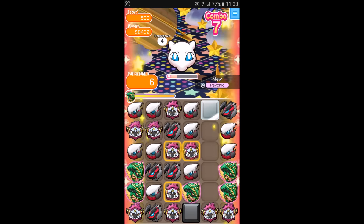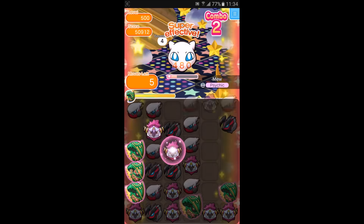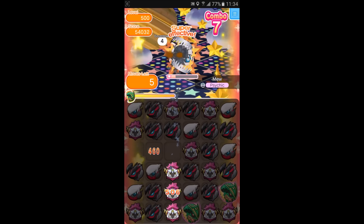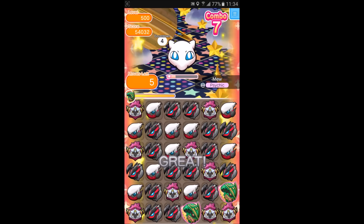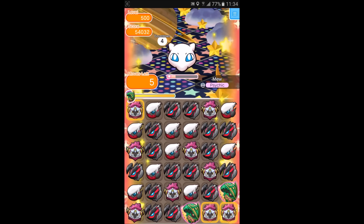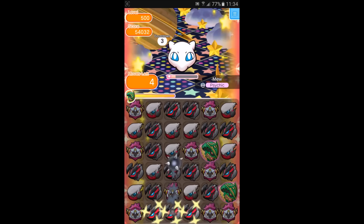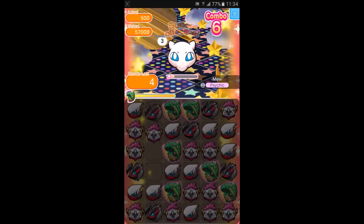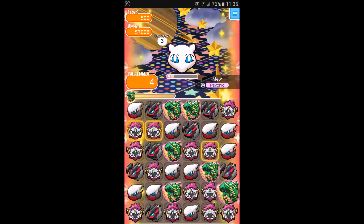Awesome, we've got a nice 7 combo. Hopefully these blocks remove themselves soon. Awesome, we've got another nice 7 combo — very cool. We should be able to do this easily in the next 5 turns. Hopefully we get a big combo here so we can end this.